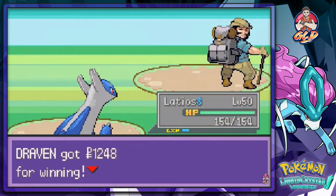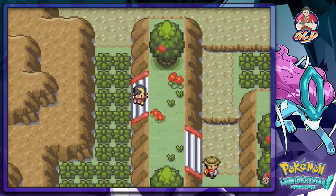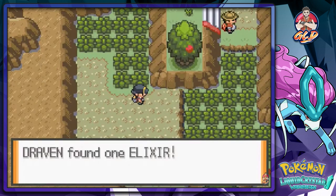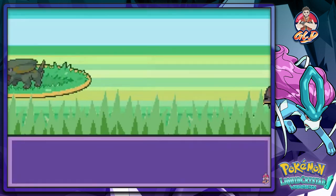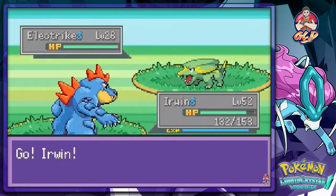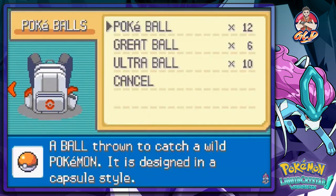Now I guess we're going to grab some items. We got an Elixir, which is good. Let's battle the other guy over there — you're going to get attacked by any and all Pokemon. And would you look at that? We can find Electrike right here. Oh man, I've been looking all over for your candy ass. Let's go ahead and capture this Pokemon.